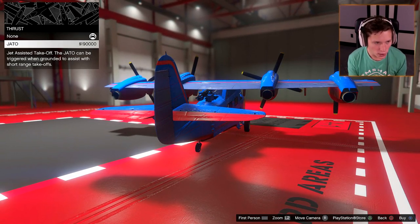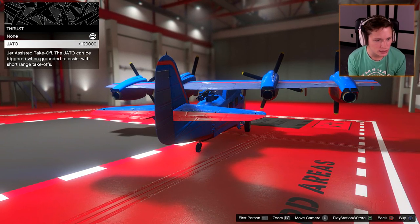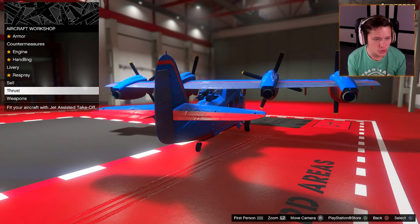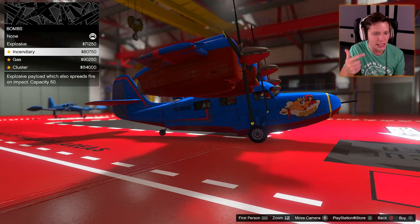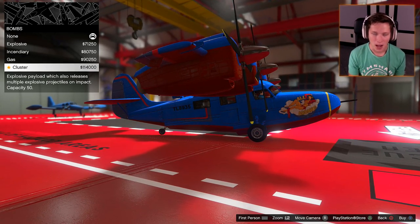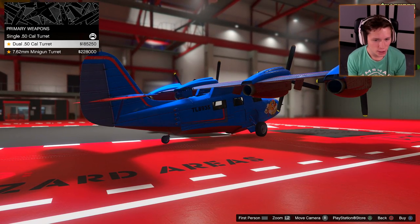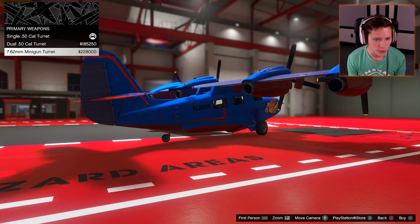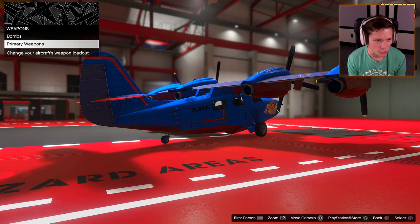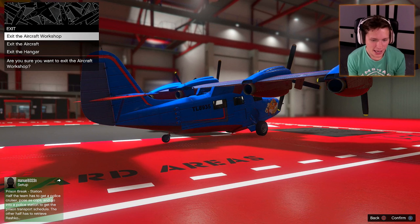Thrust — what is JATO? Jet-assisted takeoff. The JATO can be triggered with ground assist for short range takeoffs. Absolutely. Weapons — bombs: explosive, incendiary, gas, or cluster. I'm going for the most expensive to start, so we're going to go with cluster bombs. Then primary weapons — we can go dual 50-cal turret or a minigun. We've got to go for the minigun, right? 762 minigun. Looks good to me. Let's exit the hangar.